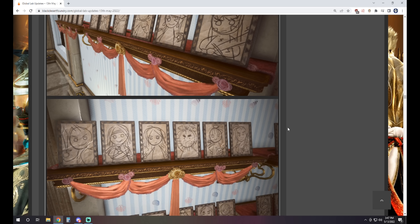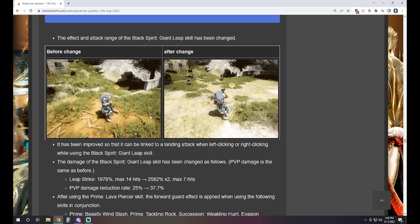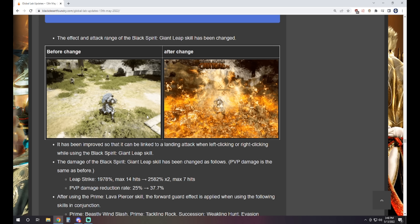Berserker — they've adjusted the situation after Succession Giant intrudes in a team fight by changing skills in the beast state from super armor to a frontal guard effect. This means they can now get CC'd from behind as opposed to being essentially gods. It's been changed to frontal guard so it can last longer, but opponents can limit the giant's movement by landing abnormal attacks from the rear. We also get a look at the actual Giant Leap skill with its adjusted effect and range.